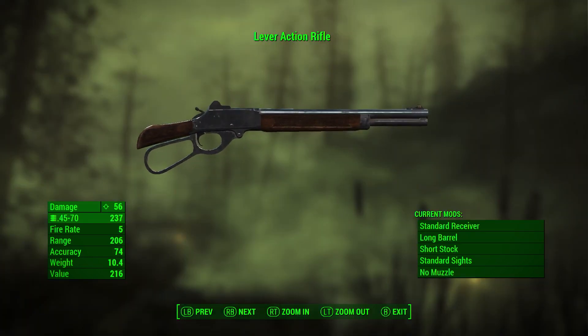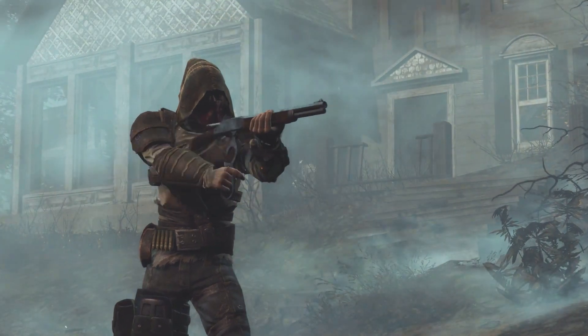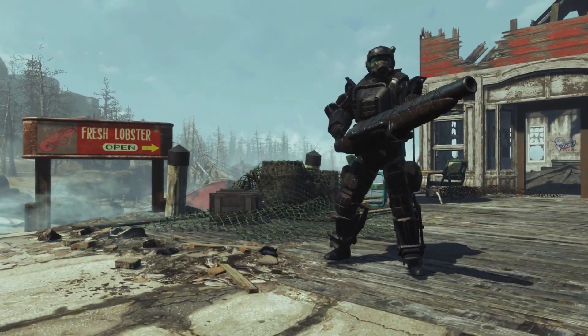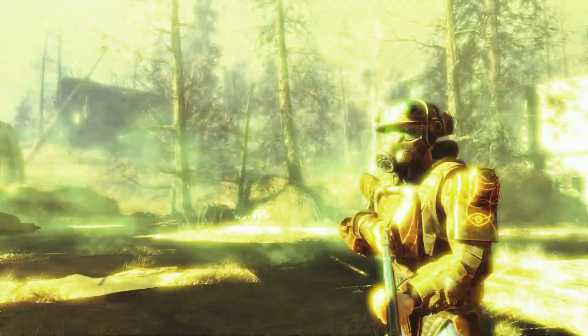We added a harpoon gun that's really powerful and does a lot of damage. We also added a new lever-action hunting rifle — it's very powerful and has a really cool rate of fire. And we added a whole new combat armor at the very top level called the Marine Combat Armor. It's the best armor you can get, short of wearing the power armor.